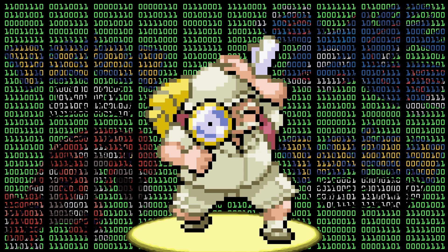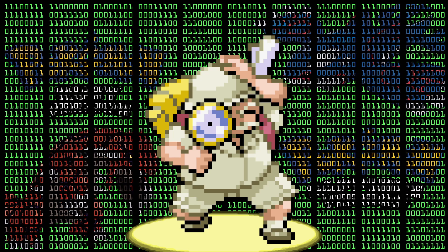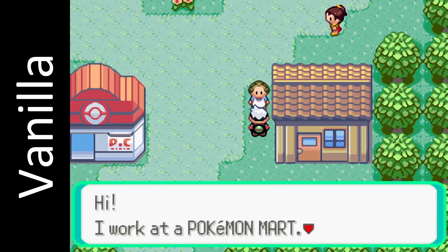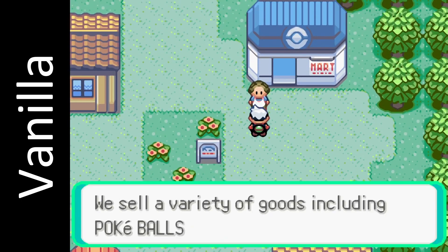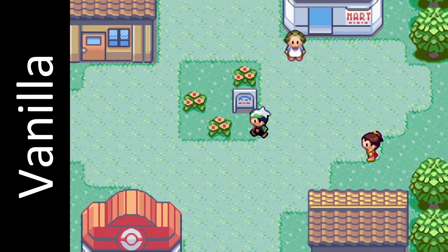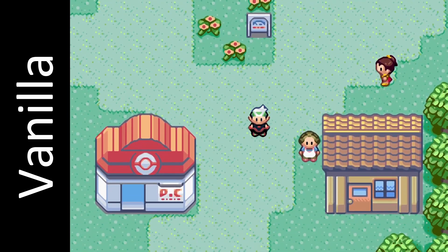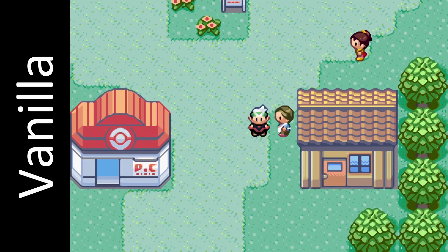Now everything comes together. The clerk won't be moved because her sprite is still loaded, and flag 1 was already reset once you entered Route 103, thus setting everything up to execute once again. Fun fact: if you move to the left of the town without leaving it, the sprite unloads but flag 1 will still be set. This results in the clerk moving next to the house like intended, but behaving like they are still standing in front of the Pokemon.